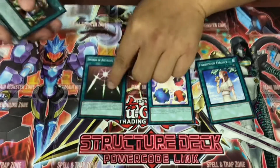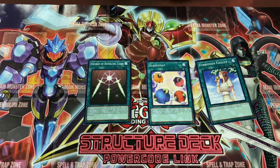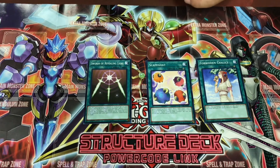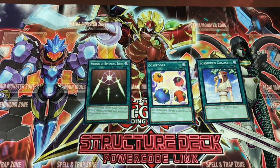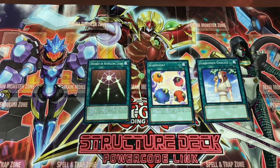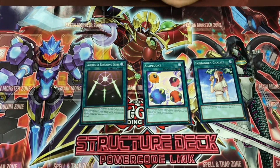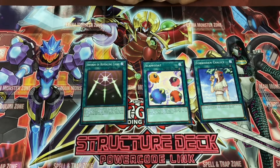Forbidden Chalice, Scapegoat, Swords of Revealing Light. Scapegoat is still by far the best spell card in the Yu-Gi-Oh game right now — it's the only card that allows you to generate four monsters in a single turn and get into your extra deck monsters a lot faster. Forbidden Chalice is another tech card: you target one face-up monster, it gains attack but its effects are negated. Right now in Yu-Gi-Oh it's not really about who inflicts damage fastest — it's about who can work around each other's board.